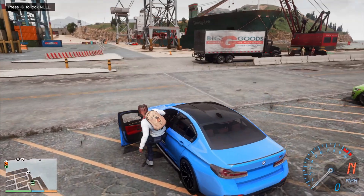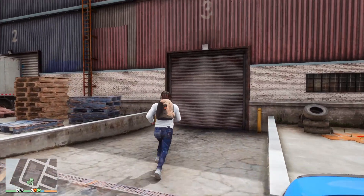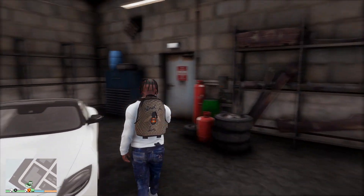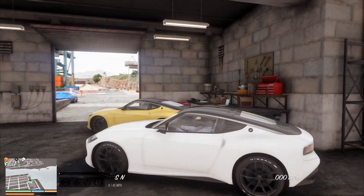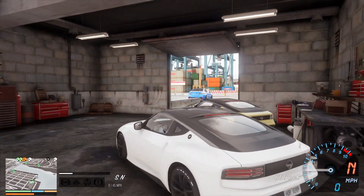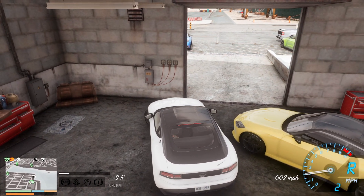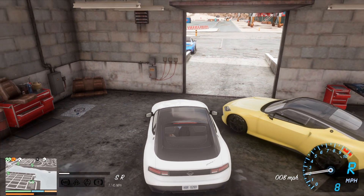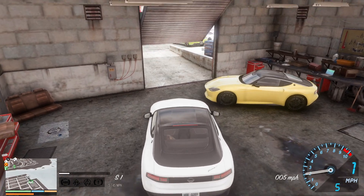Here we are down at the docks. We're going to get this delivered and dropped off, then hop back into the other Nissan Z. We got two more to deliver and then we can pretty much call it an episode - or trap in one of these and get the paperwork. It's not stolen, officer - I can assure you I got the paperwork. I had to do a hell of a three-point turn just to get out of here.